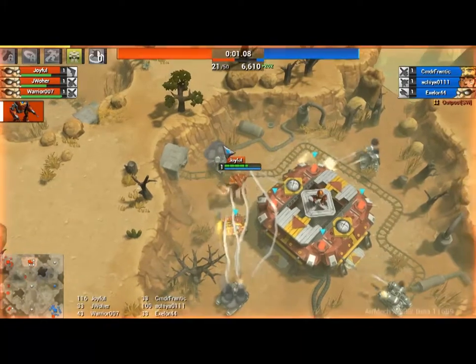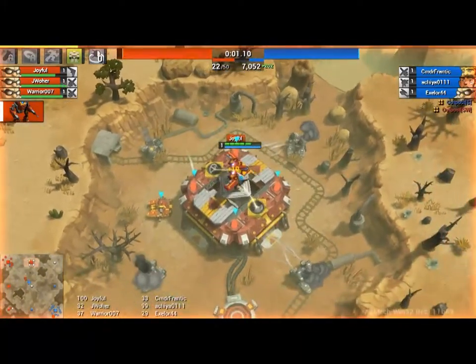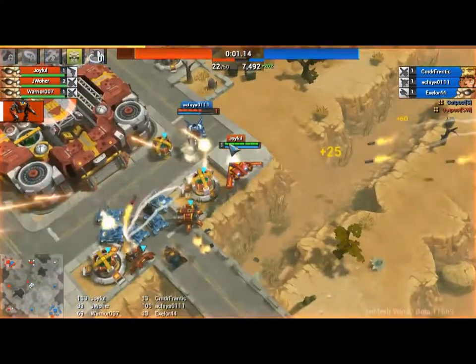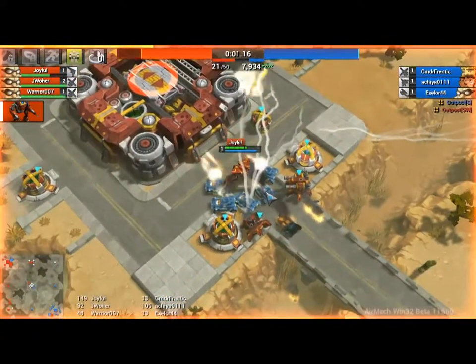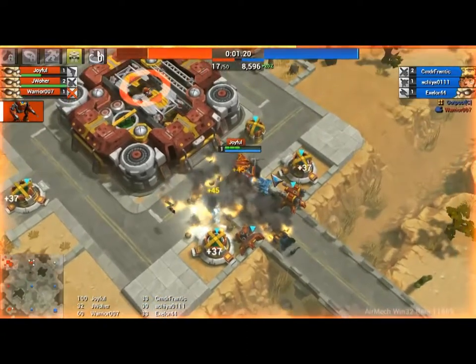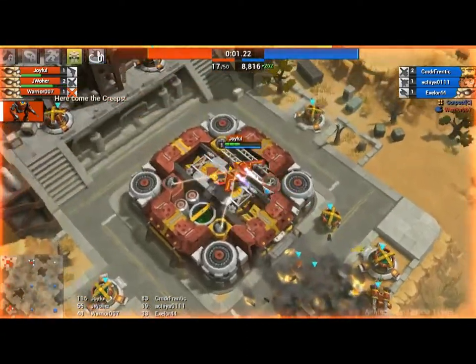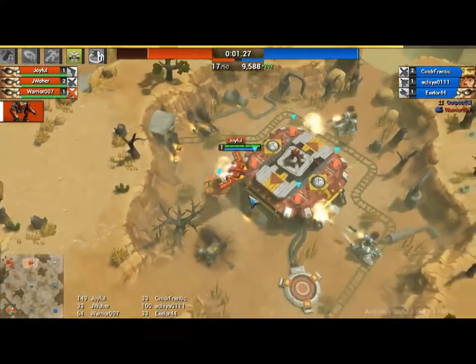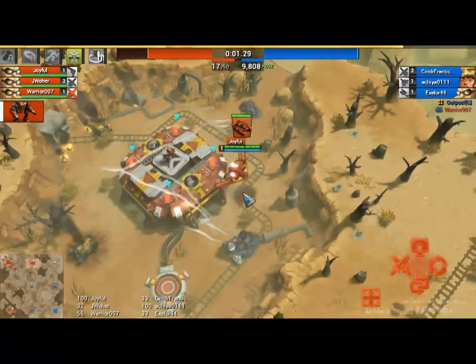Bomber is quite weak at level 1 because I can't drop bombs yet. Someone is dropping in our base — let's take care of it pronto. He's rushing 5 tanks to our base! Good thing I have this melee attack, which is really good up close — it's crushing stuff. So he did waste all of his money, but we took some damage. It seems to be a good trade-off for him.